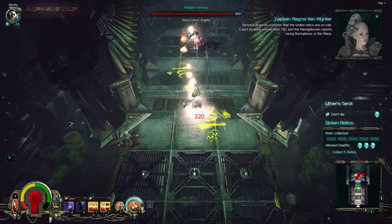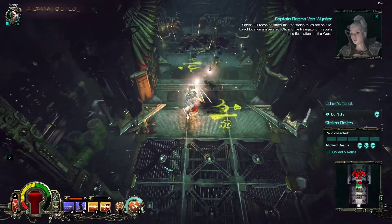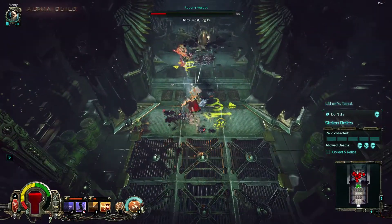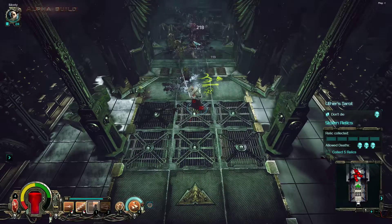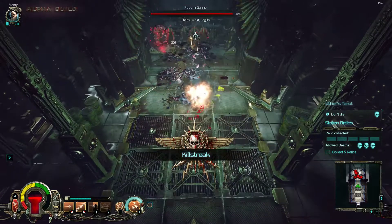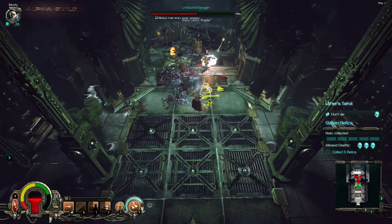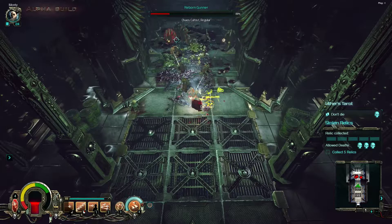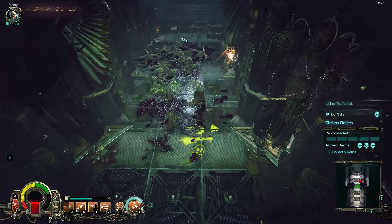Exact location unspecified. The Navigator reports rising fluctuations in the warp. What is really cool in the Warhammer universe is the graphic style of the universe — everything there is pretty damn amazingly designed. The good thing for game companies working in the Warhammer universe is that they don't need to think about styling — they have everything they need to make a game.